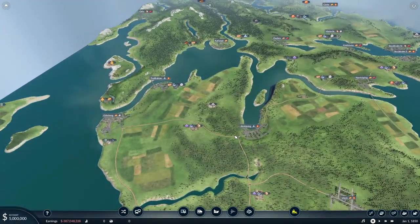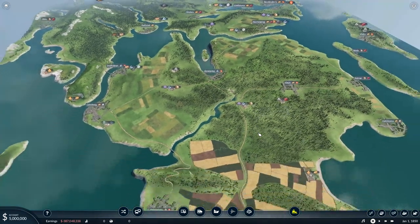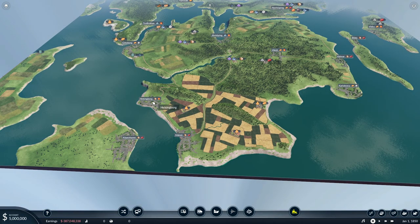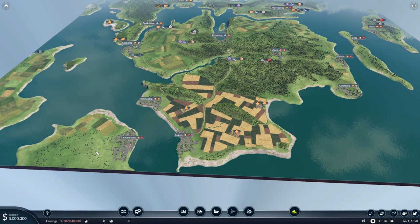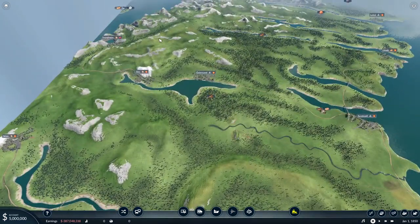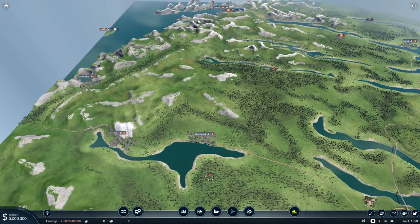So here we are — here is Sweden, the southern tip. We have Gothenburg here where I live, and it's Helsingborg and Malmö. We have Copenhagen in Denmark, there is also Oslo in Norway here. Otherwise it's all Swedish — well, actually Trondheim and Norvik are Norway as well.